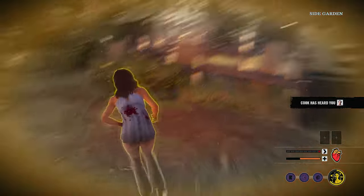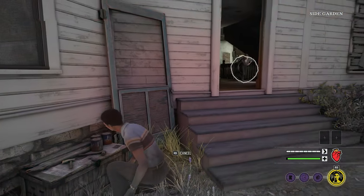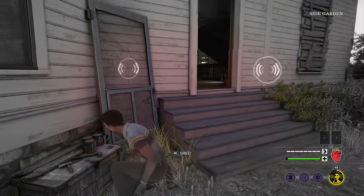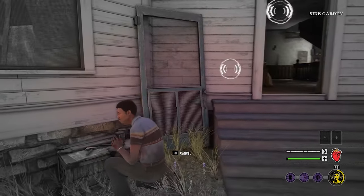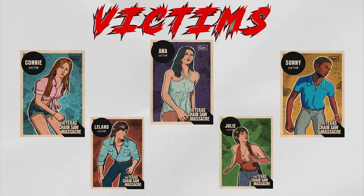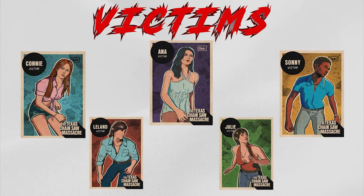Anna's damage reduction turns those intense escape moments when a killer is on your tail into a walk in the park. Sunny's ability to hear if killers are near can give players better insight into whether it's a good moment to turn off a generator or make a run for the exit. For the other two victims, Leland and Julie, their abilities aren't terrible — they're just far less impactful.